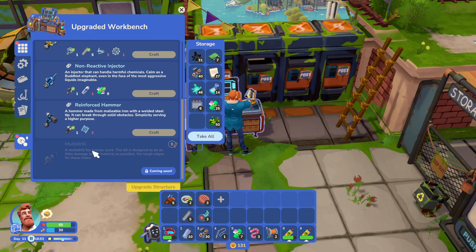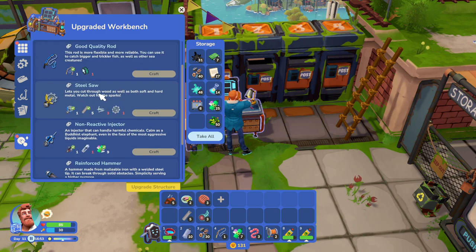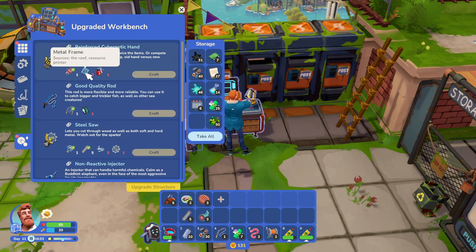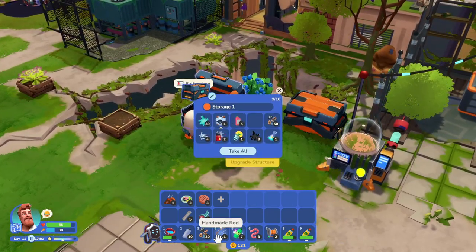Multi-drill coming soon — oh sweet. What is that? Chemical resistant flask. Steel disc. Agatha store — yeah, we haven't unlocked Agatha's place yet. I just need to unlock more of these places. Let's go tear some stuff up, shall we?